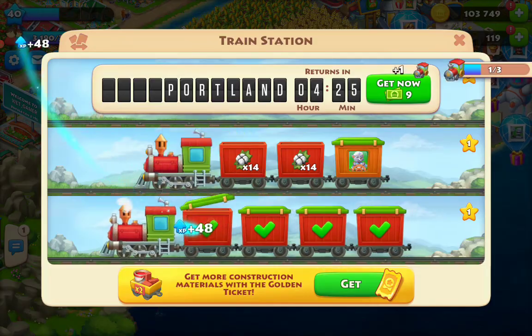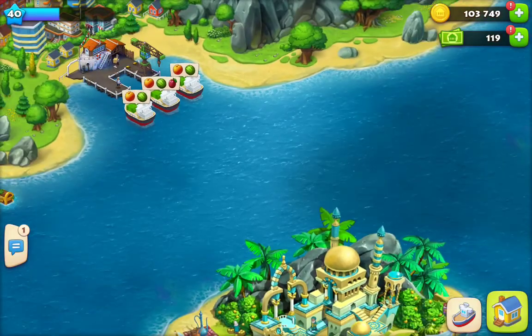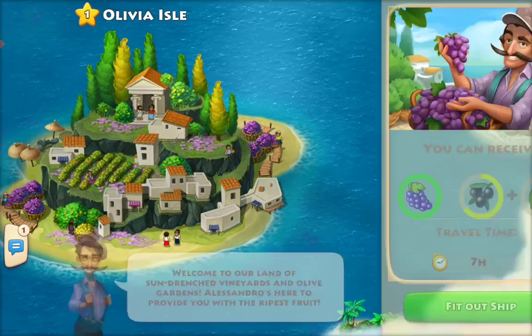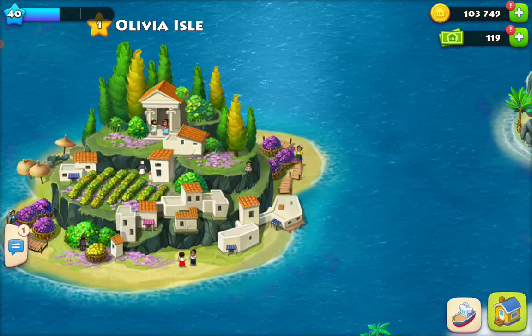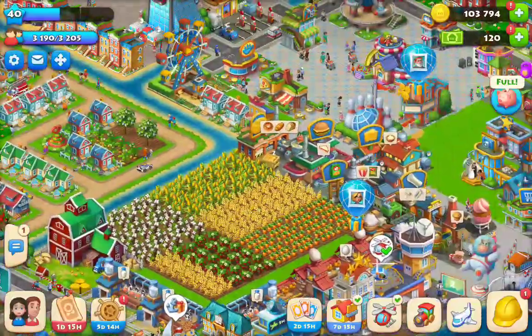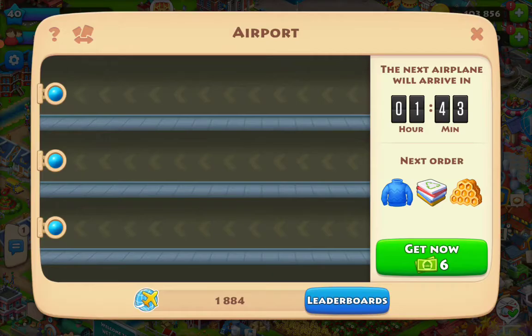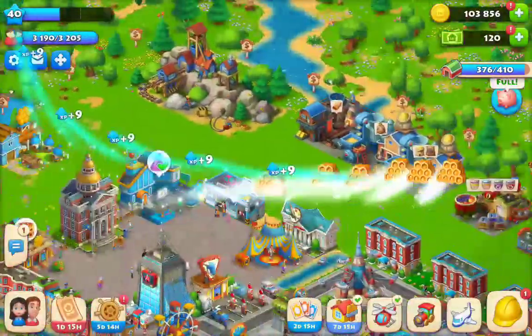It's a lot of eggs, let's keep moving. Oh, my dog has something new. Wow, I have unlocked Olive Island! Nice, what do you get here? Oh, I have to empty one of my boats. Let's go back and clean up these supply crates. Let's begin — we need honey, let's get some honey from our honeycomb from our farms.